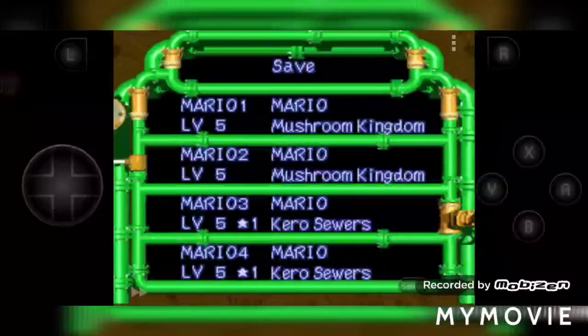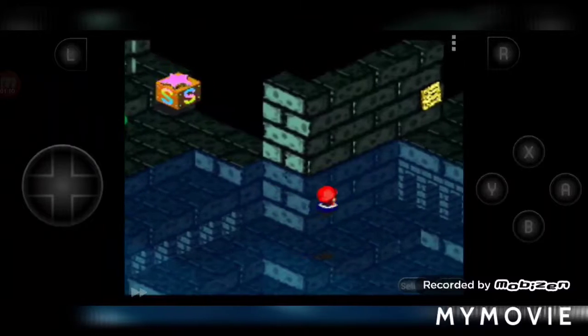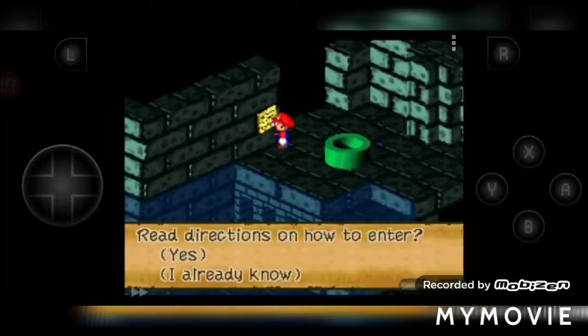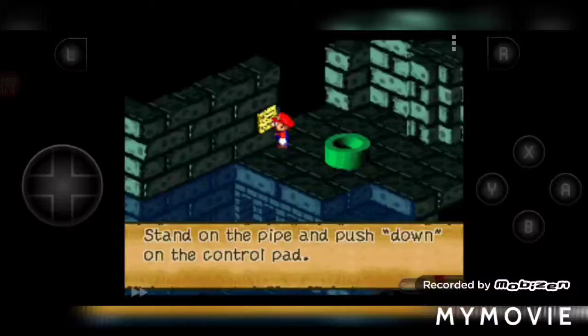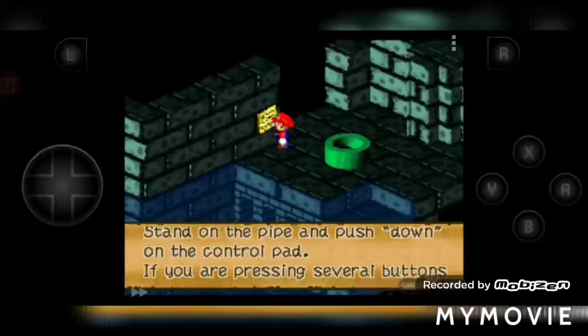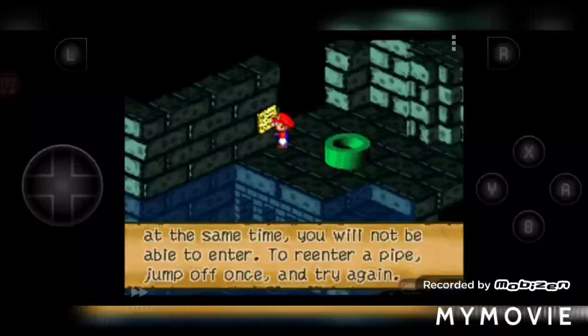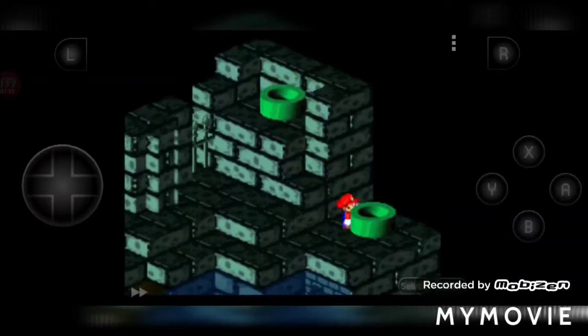Alright, these are the directions to enter the sewers. Stand on the pipe and push down on the control pad. If you are pressing several buttons at the same time, you will not be able to enter. To re-enter the pipe, jump off once and try again. So you just jump and drop down.